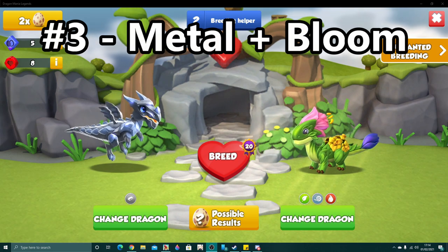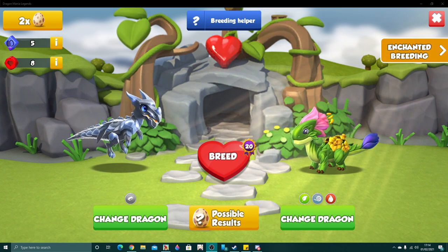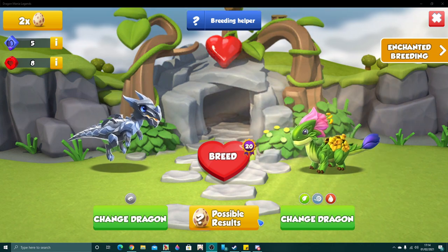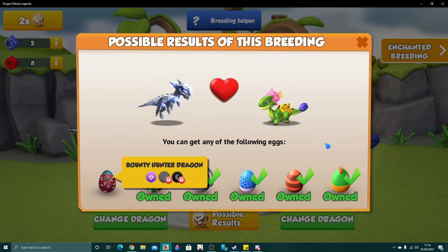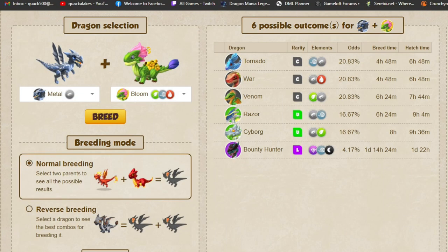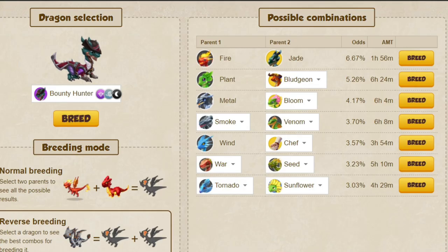Number three: metal plus bloom. Normally I'd pick out two commons for my third recommended breeding combo, but the bloom dragon is a relatively easy enchantment breedable dragon, and there are also other options like the ash or kangaroo that you can use too. This combo has five other possible outcomes and an average misbreed of just over six hours, so it's still a very good combination overall. If you're still stuck for options, smoke plus venom is another option for new players.